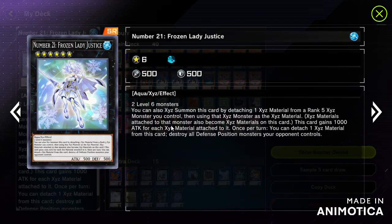XYZ material on this card is limited. It is going to receive 2000 attack points when it has material attached. If this card runs out of material, then its attack points revert to its default attack power of 500. At that point, opponents can destroy it and deal damage if it is in attack position.